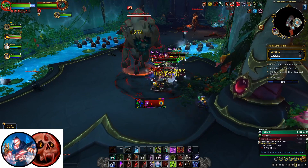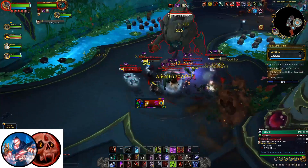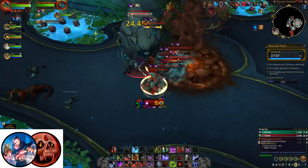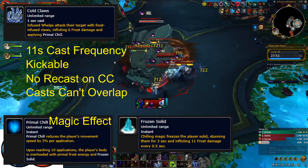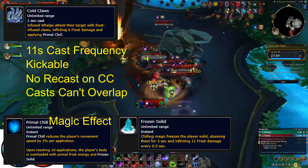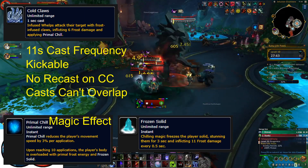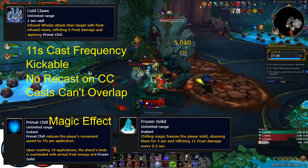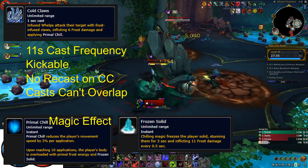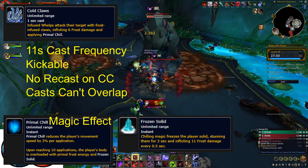Infused Welplings are a low health enemy that appears naturally in this first section, and more will also spawn if any player moves through the dragon eggs on the outside of the room. Other than their weak melee attacks, Infused Welplings will attempt to cast Cold Claws on their threat target as often as every 11 seconds, which deals single target frost damage and applies a stack of Primal Chill. This ability is kickable and will not recast when interrupted with Crowd Control effects. Primal Chill is mostly a harmless stacking snare effect that can be Magic Dispelled, but if anyone reaches 10 stacks of this effect, they will be stunned by the Frozen Solid effect for 3 seconds.